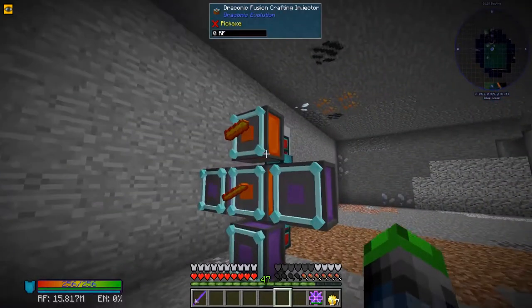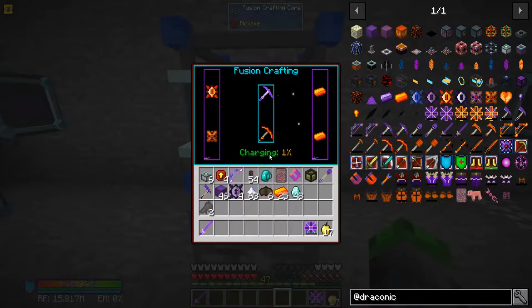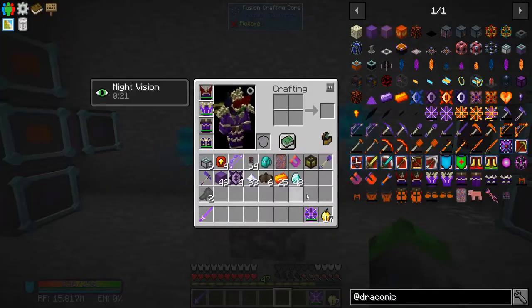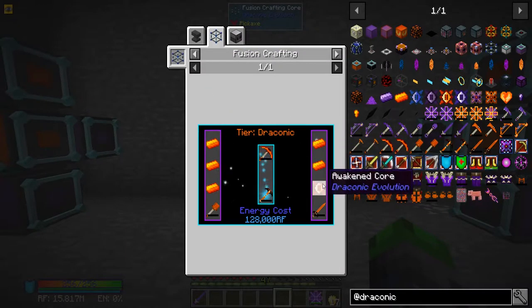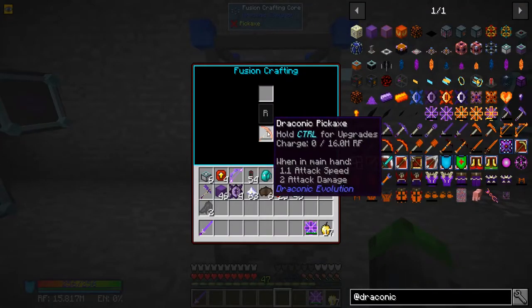The draconium injectors are looking pretty snazzy and now we can start to craft. It actually doesn't take as much power as I thought, which is always a good thing. Oh, they went into four instead - perfect. To upgrade the pickaxe to the next tier we need another awakened core.